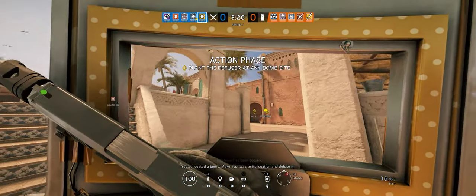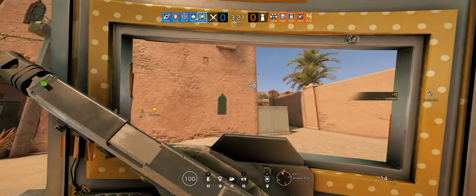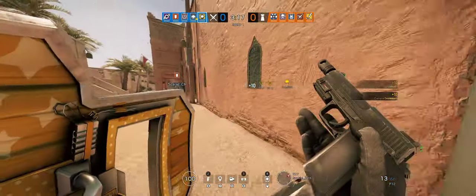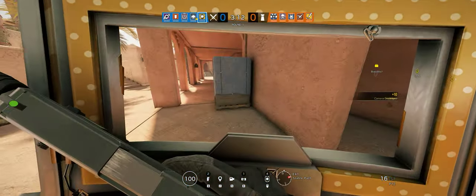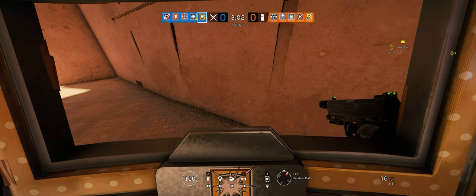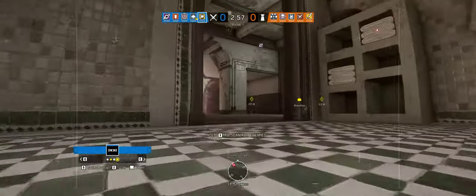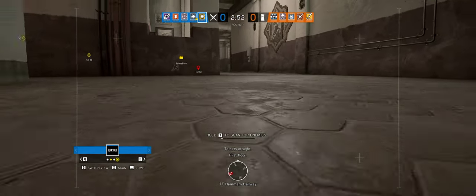You've located a bomb. Make your way to its location and defuse it. I'm gonna attack from the south. The drone is live. We'll start upstairs, or we'll just go down. Okay. I'm going to find the first for us. I don't know what that means.